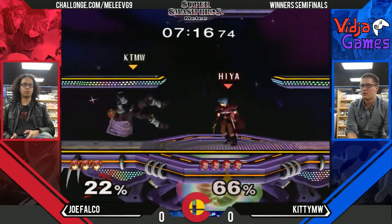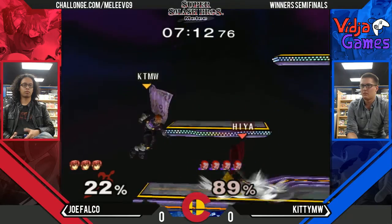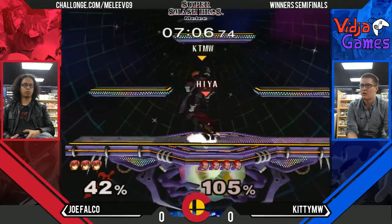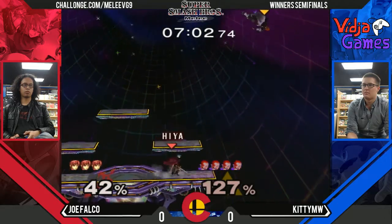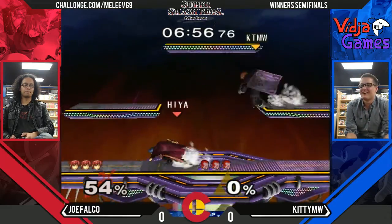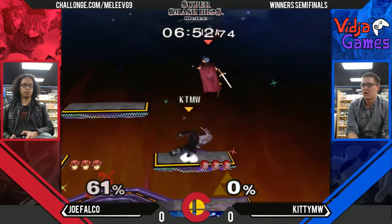In this matchup, that up air that Ganon has — if you turn around and hit just with the very end of it, it's a beautiful move in tons of matchups. It's incredible. Like, you'll just hit him with a little tippy-toes and then they just fall and die. It's amazing. And if you ledge cancel it, you can just grab ledge after the up air. Ganon's reverse up air is amazing for edge guarding.